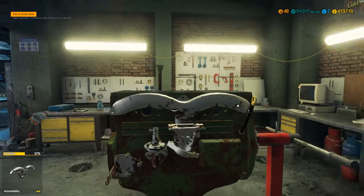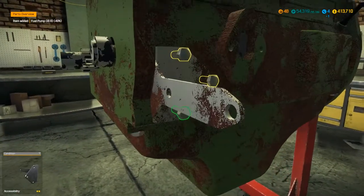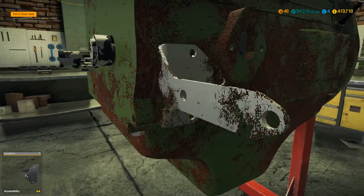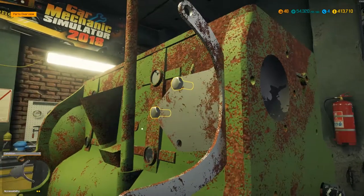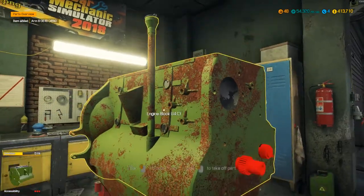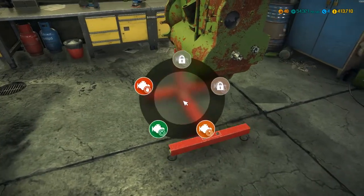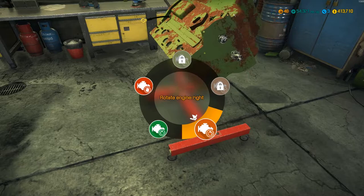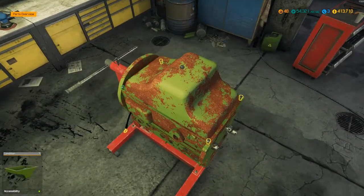Let's just get this exhaust manifold off. Fuel pump — all these are bits I'm never going to have remembered to pre-buy, so we're going to have a lot of shop visits I fear in this episode. Right, so let's get that off. Now we're going to go to the engine stand and flip this thing around so we'll get to the oil sump at the bottom. Take that off.